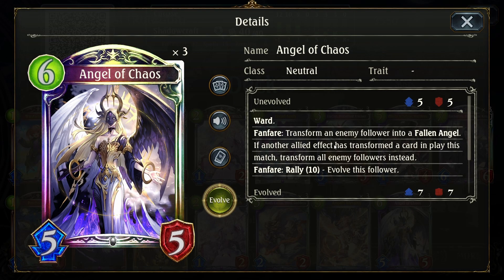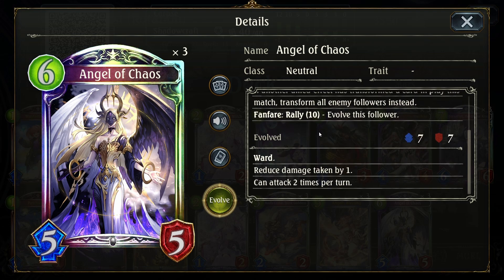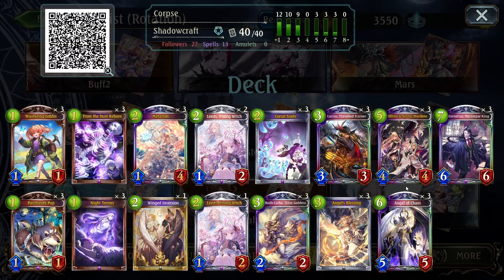She either transforms one or all of your opponent's followers into fallen angels, so she can clear wards. Rally 10 is super easy to get in this deck, and so she evolves — she is a 7-7 that can attack twice, so she attacks twice for 14. Olivia and Sylvia goes face for 6. That is 20 damage. These two cards: OTK. Everything else in here is basically just trying to keep you alive and kind of be annoying for your opponents.